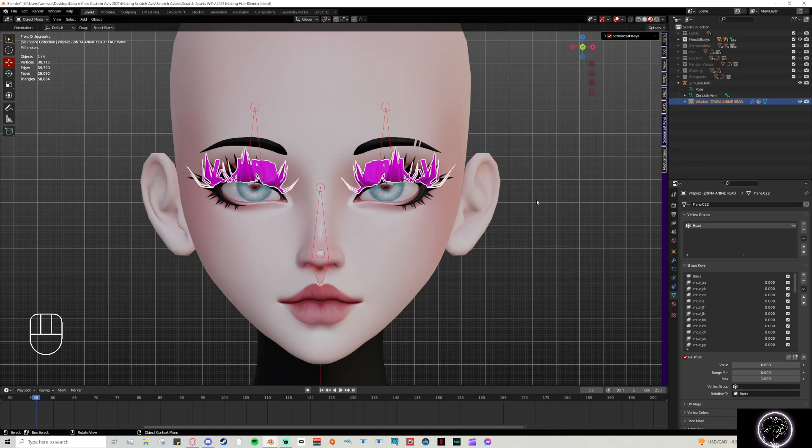Since these eyelashes are not for the same head, I am going to go ahead and delete the shape keys so I don't have duplicates and nothing gets overlapped or mixed funny. I'm just going to click this arrow and click 'delete all shape keys' because I don't need that.